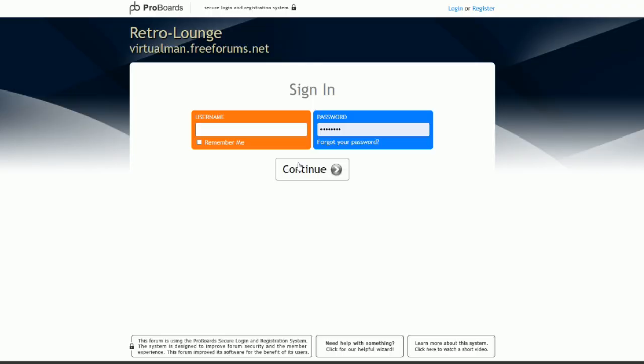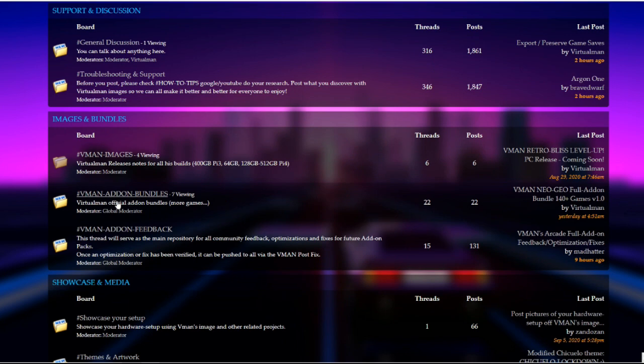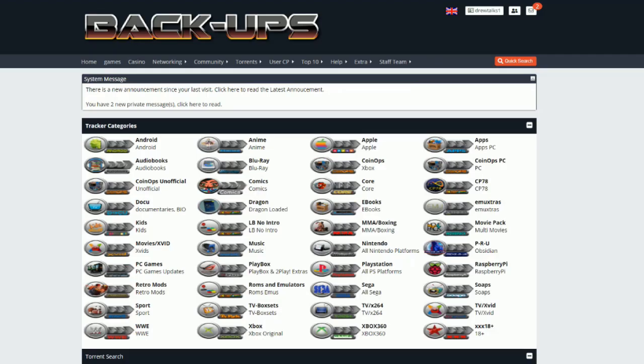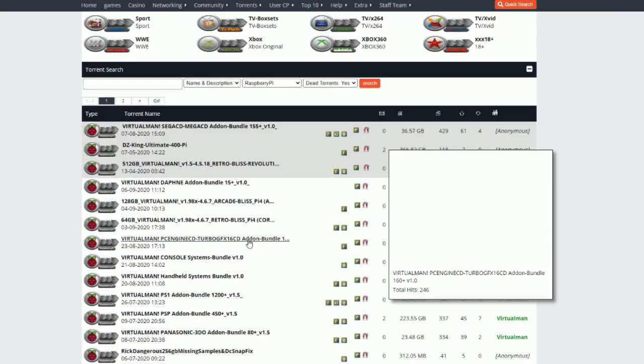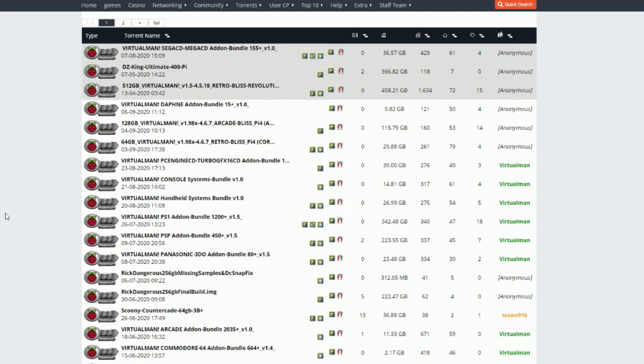I wanted to do a quick tutorial on how to get this all set up. Go ahead and register to the Retro Lounge at virtualman.freeforums.net. Once you register, read the welcome rules, and you can find the downloads and bundle packs in the forum as well. Within the welcome rules there is a welcome to Virtual Man section, and there's information there on how to access backups.me. Once you have access to backups.me, you have access to a lot of things — there's a whole Raspberry Pi section with a lot of really great builds. Download at your own risk.